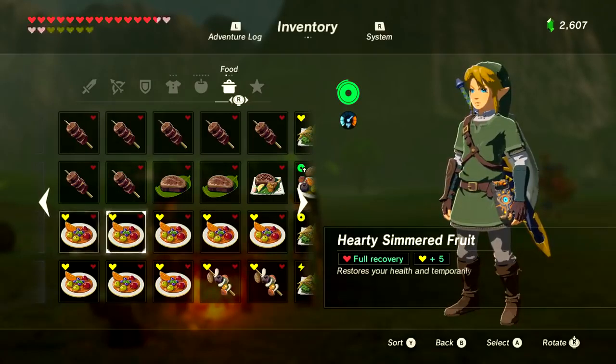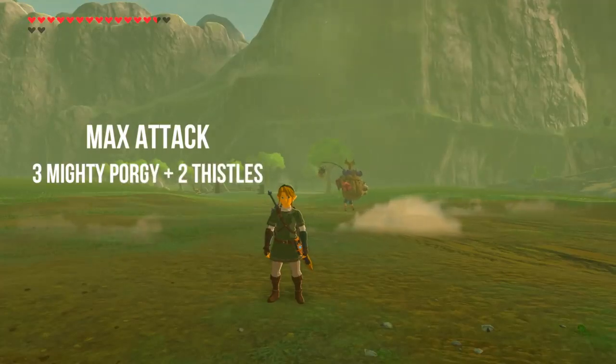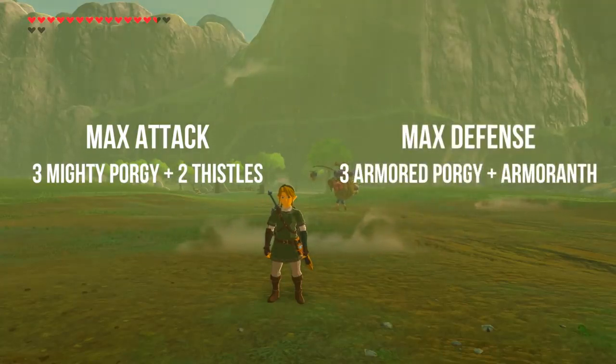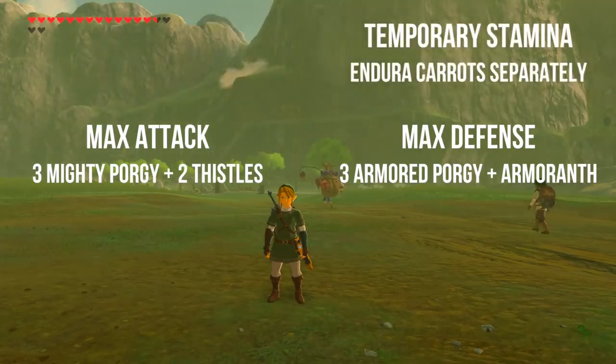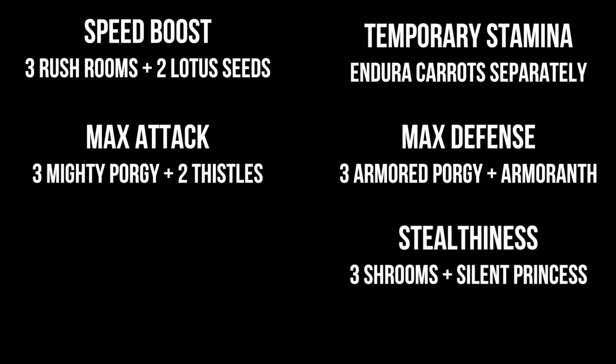To recap: for attack, cook three Mighty Porgies and fill the other two slots with Mighty Thistles for max duration. For defense, three Armored Porgies plus two Armor Ants for duration — both fish can be found in the small pond island at the bottom right of the map, to the right of Eventide Island. For extra stamina, cook Endura Carrots and Endura Shrooms separately as you get them. For speed, three Rush Rooms and two Lotus Seeds. For stealth, three Silent Shrooms or Stealth Fin Trout with one Silent Princess. For stamina replenishment or extra hearts, screenshot the clip shown here.